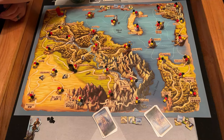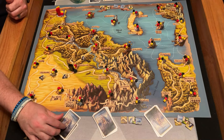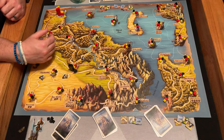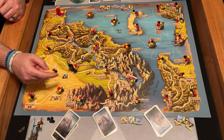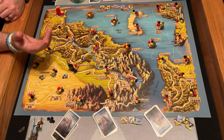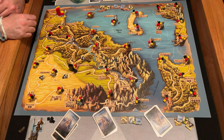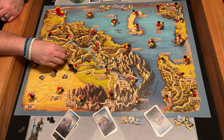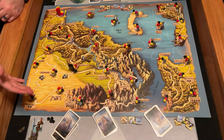Everybody else will do the same thing and discard their cards. At the end of the round, first player passes, we reshuffle and deal back up to eight cards, and all the tokens on the board come off. We get new tokens, seed them onto the board, and go again. The goal is after four rounds, whoever has the most cubes wins. There are tiebreakers in the rule book. You also get points for collecting these bonus tokens — whoever has the most of each type gets some points.